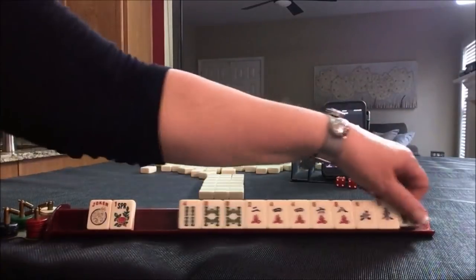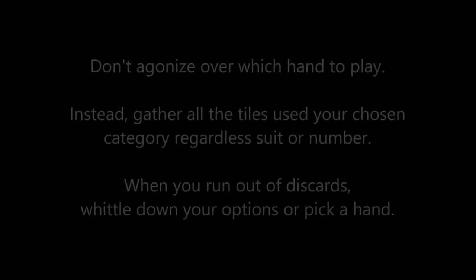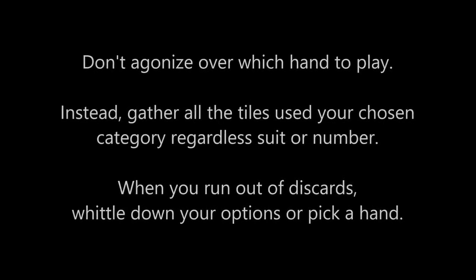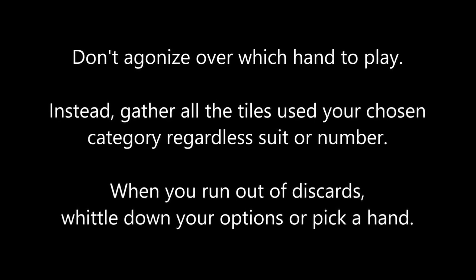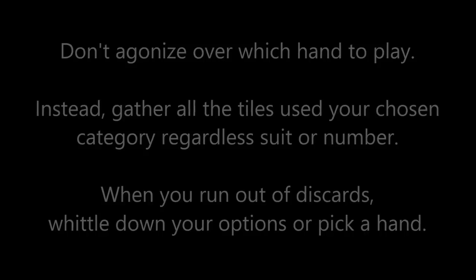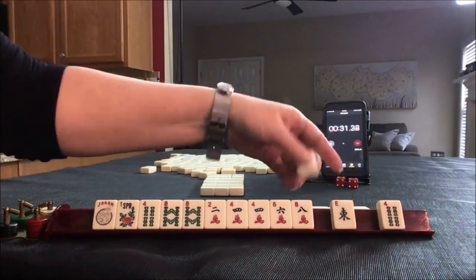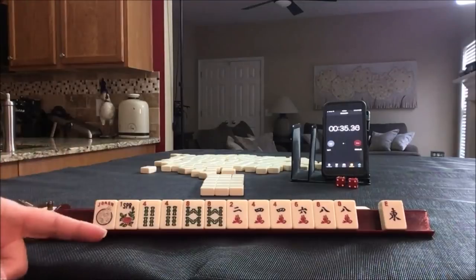That's the category we're going to play — two, four, six, eight. Maybe even a pair hand. Let's discard those. We'd have to throw away a joker. We got an eight and a four. One tile to pass — we have to pick a hand.